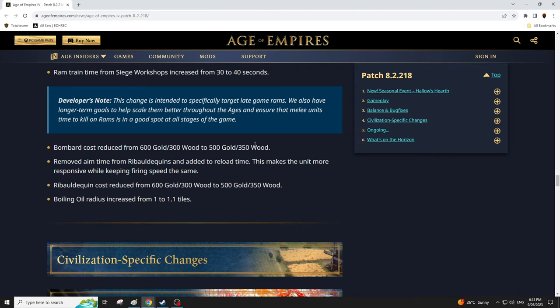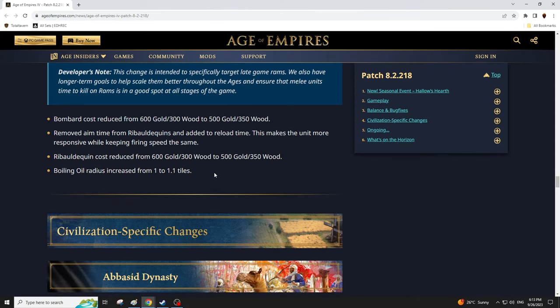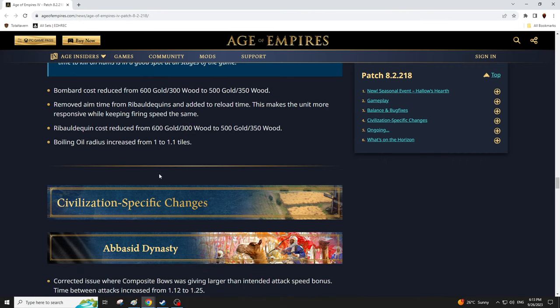Bombards get a cost reduction — trying to de-incentivize people from using rams and diversifying the artillery portfolio. Removed aim time from Balkins and added reload time — this makes the unit more responsive while firing, keeping the firing speed the same. So it's going to be able to turn and shoot more efficiently, it won't be as clunky. Raikans also getting a cost reduction as well.